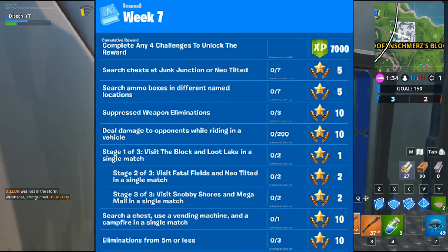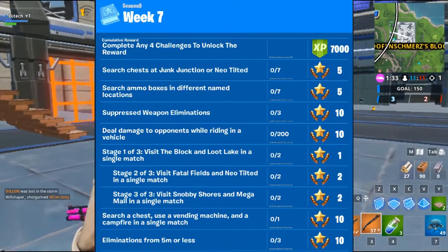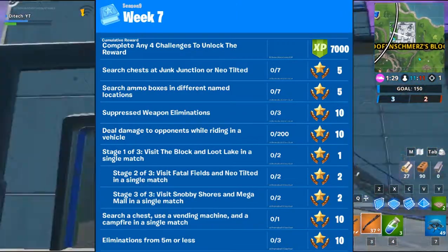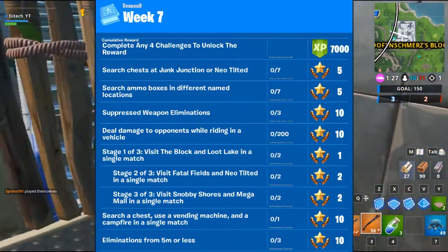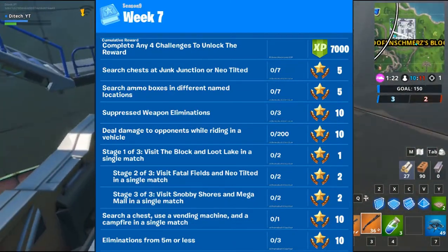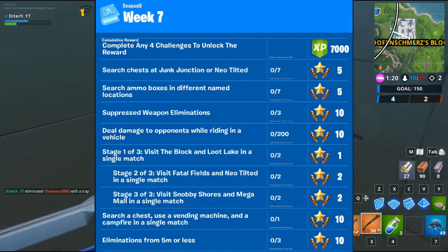...to search ammo boxes in seven different named locations. You have to find seven ammo boxes in order to get five battle stars. Then you need a suppressed weapon elimination — find a suppressed weapon and eliminate three opponents.